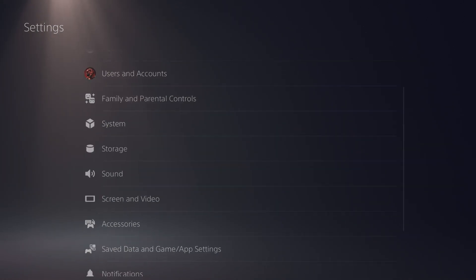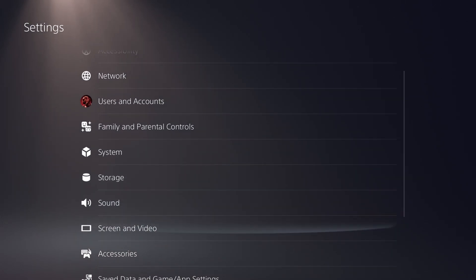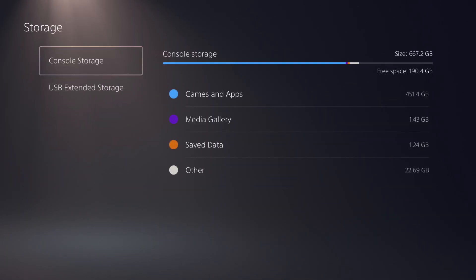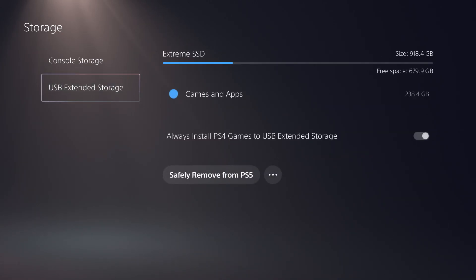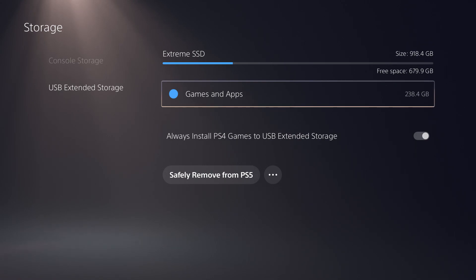Go down into the Storage option. Once you're under the Storage option, you can click on the USB Extended Storage option. As you can see right here, the name of my SSD is 'Extreme SSD' with about 679.9 gigabytes of free space left.